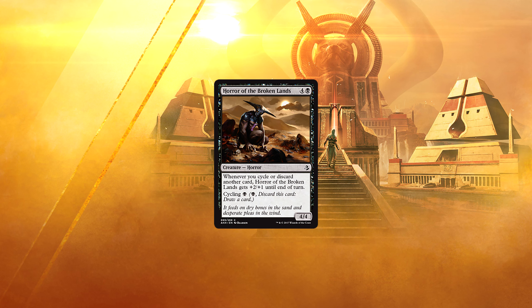Horror of the Broken Lands. 4 and a black for a 4/4 horror. Whenever you cycle or discard another card, Horror of the Broken Lands gets +2/+1 until end of turn. Cycling of a black. Not super exciting, but a perfectly reasonable card in a deck that wants to be cycling things. And if you ever actually cast it, the rest of your cycling cards make it a reasonable threat.